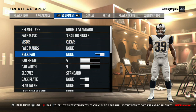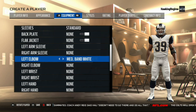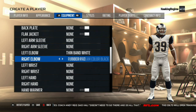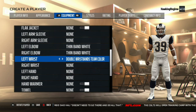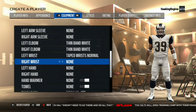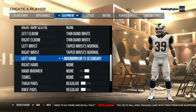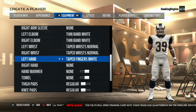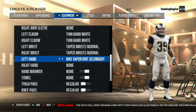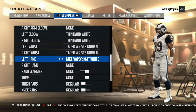Every division is probably going to have pretty good running backs over time, but I feel like the NFC West has done pretty well with their guys. Steven Jackson, Frank Gore, and I believe Shaun Alexander have all eclipsed over 10,000 yards. Jackson had 11,000 career rushing yards, 69 rushing touchdowns, and had 1,000-yard seasons eight years in a row, which is kind of unheard of.